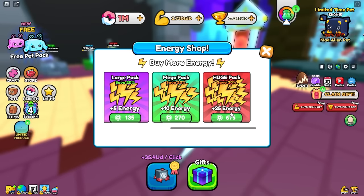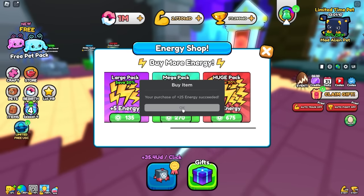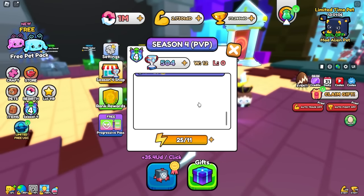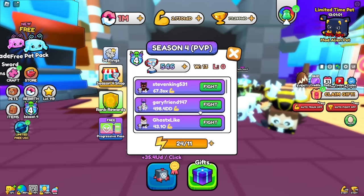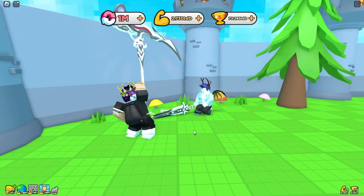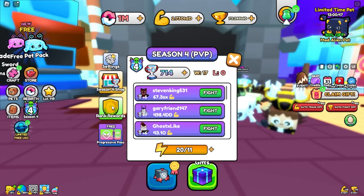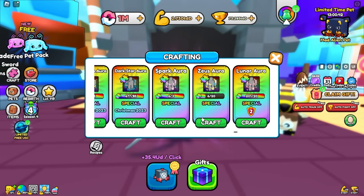Looks like I need one more. I can buy 25 energy for 675 Robux, so let's do that. Now let's do these fights again — I believe seven is the max trophies I'll be getting each time. I'll just keep doing this and hopefully get some more swords. I got an aura, not too bad. Give me a sword — I really wanted the pet but now I really want the sword.